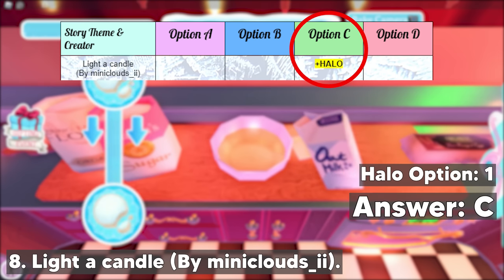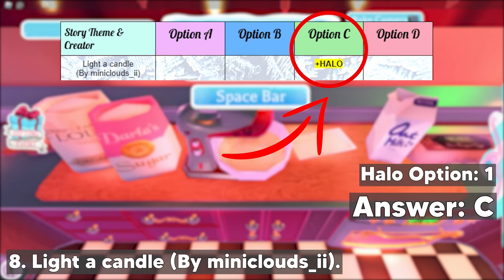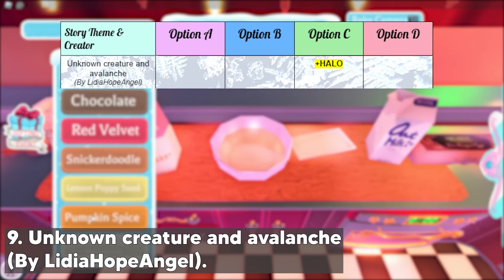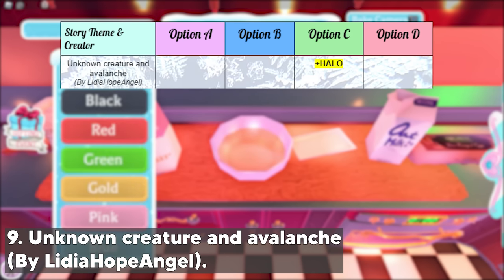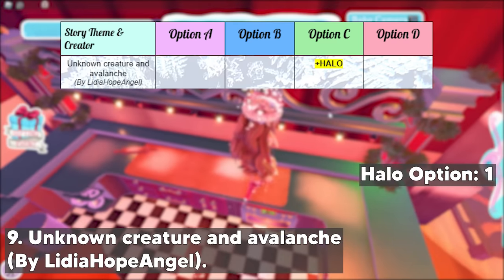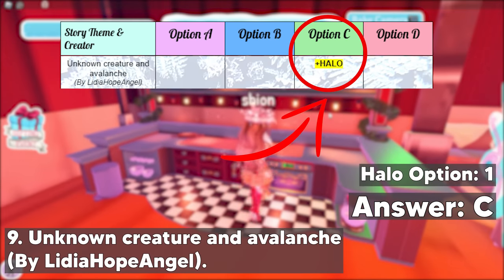Next, there's the Light a Candle story by miniclouds_e. This story has one halo option and it's option C — choose option C if you got this story. Next up, there's the Unknown Creature in Avalanche story by Lydia Hope Angel. This story only has one halo option and it's option C, so make sure to choose option C if you encountered this story.